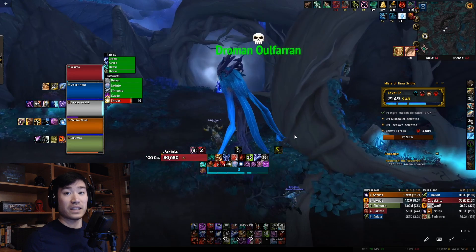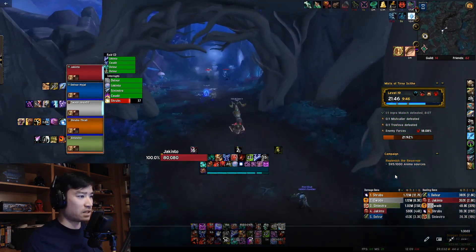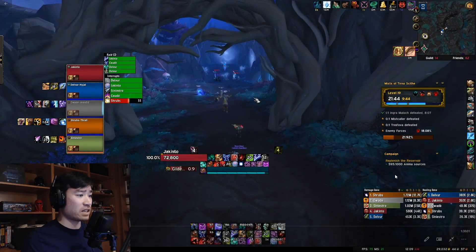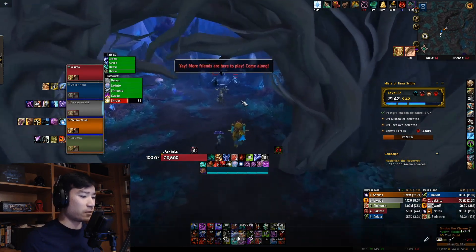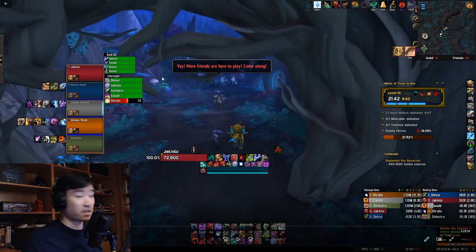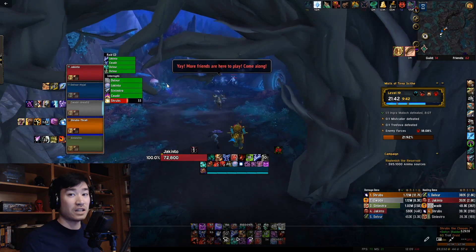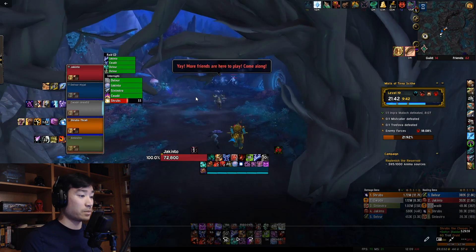Alright, so let's get into the actual gameplay. We're right where we left off last time, where we just killed the first boss, and we're about to enter the maze part of Mists. We have a Night Fae person in our group, so as long as you have a Night Fae, someone's able to click that seed and get that respawn skip. So if you're dying in the maze, especially in one of the first or second pulls, you can just respawn right here.